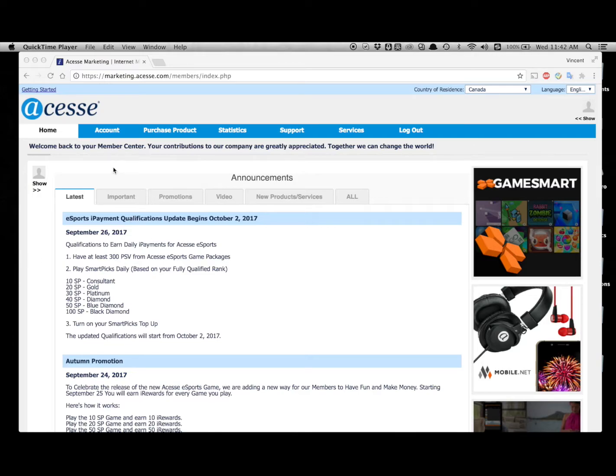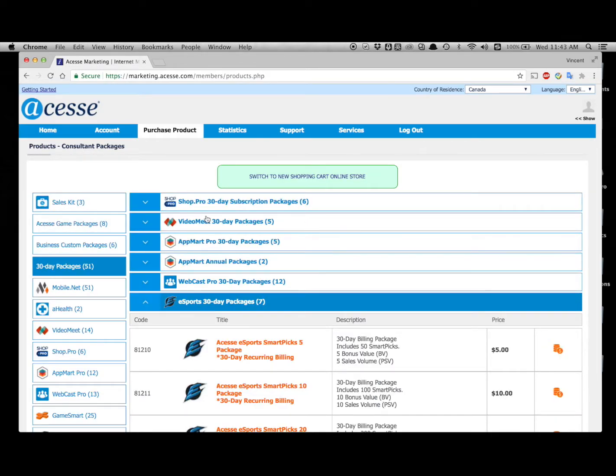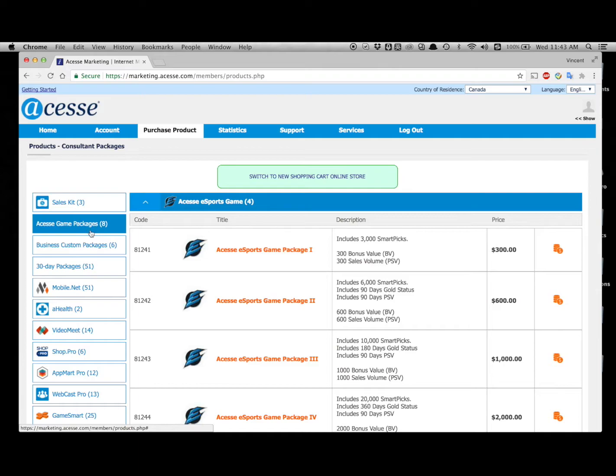The first page we're going to go into is the purchase product page. From here, we click on consultant packages, and once we're here, we go to access game packages, which is the second tab on the left.